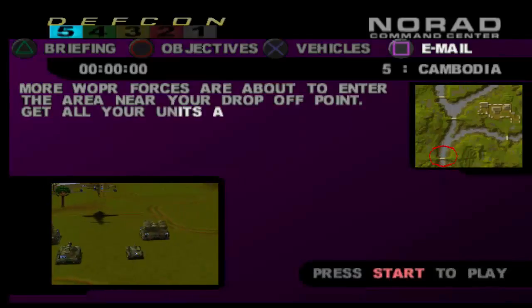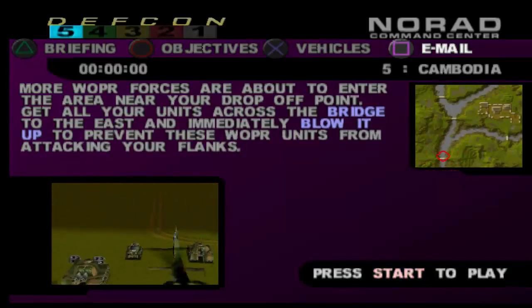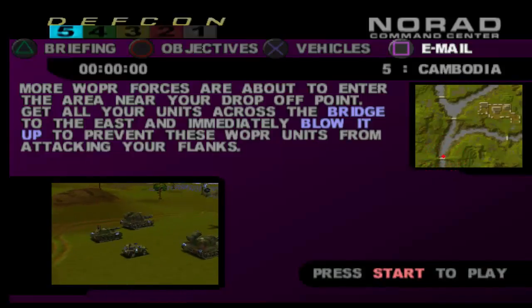Our first flying unit! More Whopper forces are about to enter the area near your drop-off point. Get all your units across the bridge to the ETH and immediately blow it up to prevent those Whopper units from attacking your flanks.